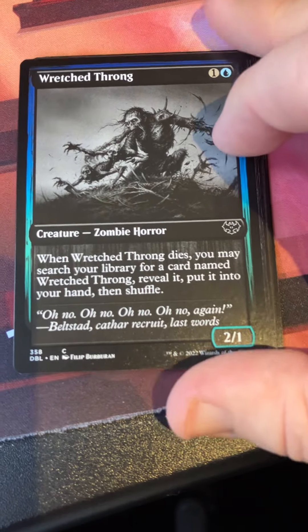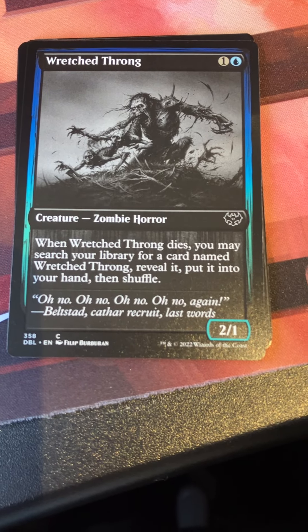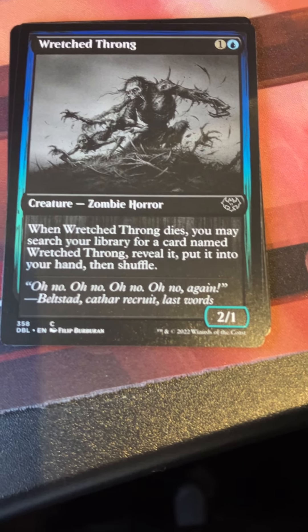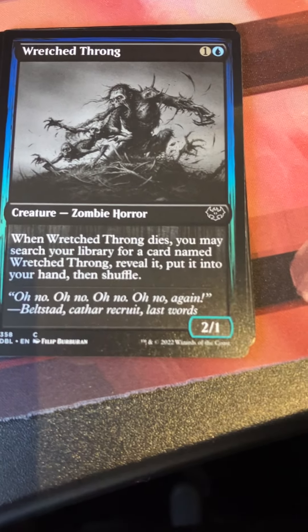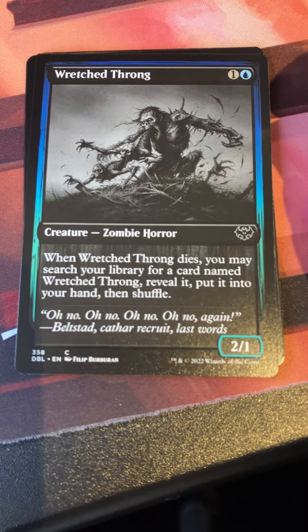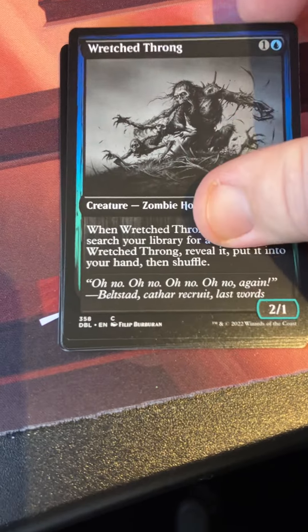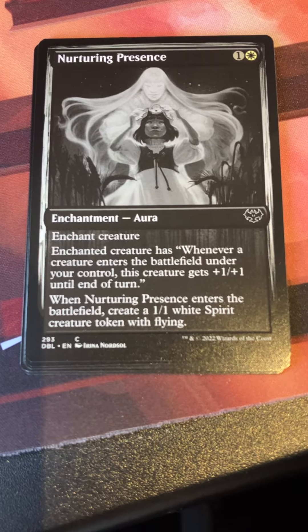Wretched Frog — one in the blue. When it dies you may search your library for a card named Wretched Frog, reveal it, put it into your hand, then shuffle. It's a 2/1 zombie horror. This is one of those cards like Gathering Frog and others that reward you for drafting multiples. I never got to live that dream but I'm sure many people managed to make it happen.